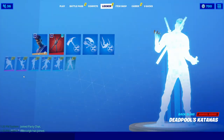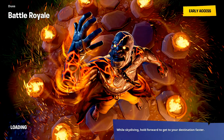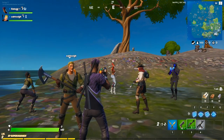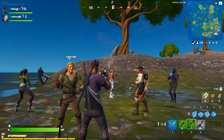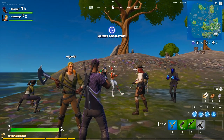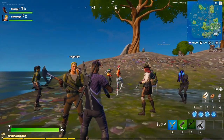You guys can feel free to skip until the end where I get the glider. My buddy is with me here — he doesn't actually have to leave the game — but if you don't have somebody else playing with you, you can just have the bot leave the game right after you jump out of the battle bus, and that'll ensure you stay in bot lobbies.